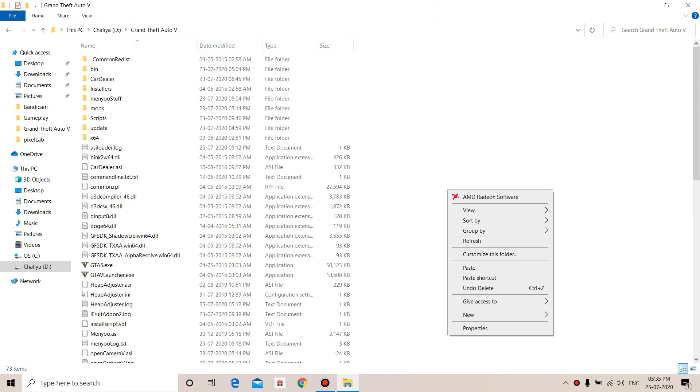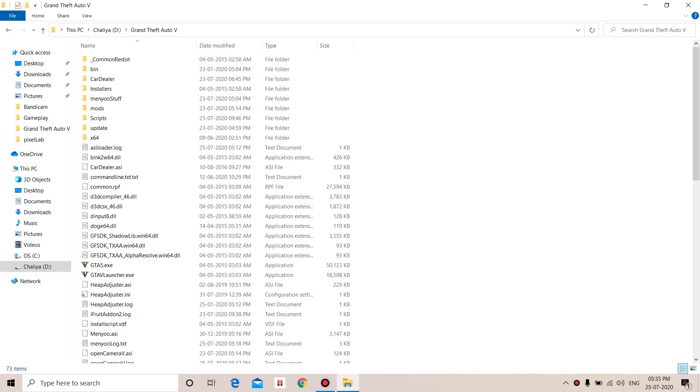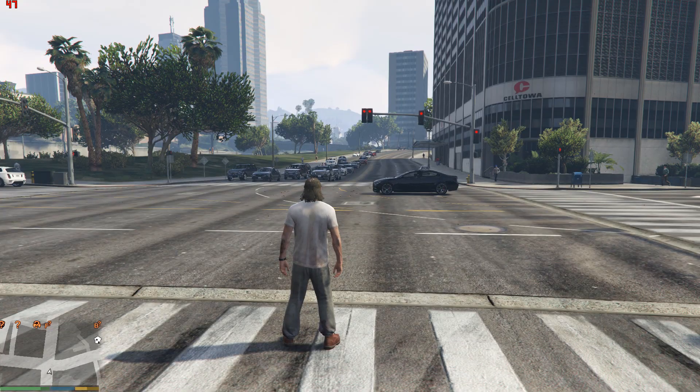You have successfully modded GTA5! It's very easy — once you download the three files from GTA5 Mods, extract them, then copy and paste into your game folder. It's not complex at all. You have successfully modded the game. Let's start the game.